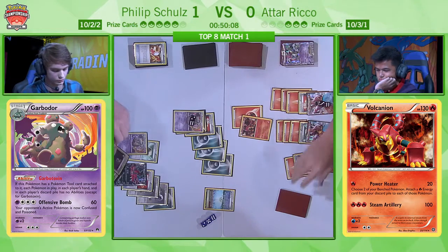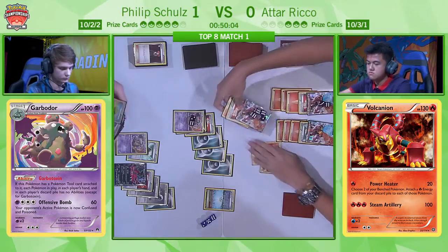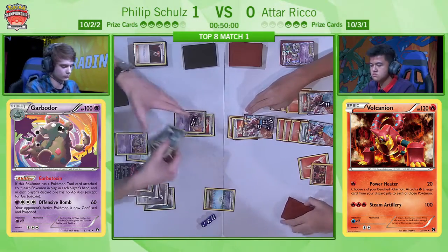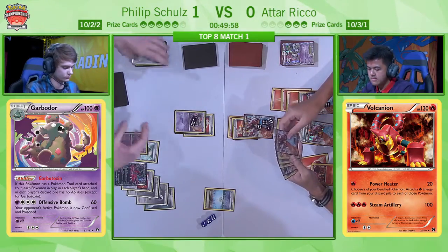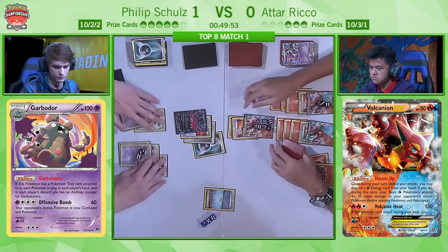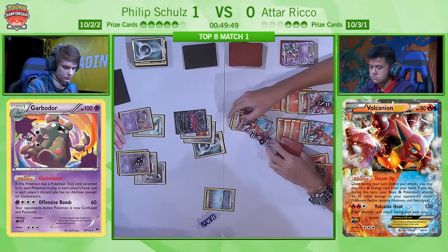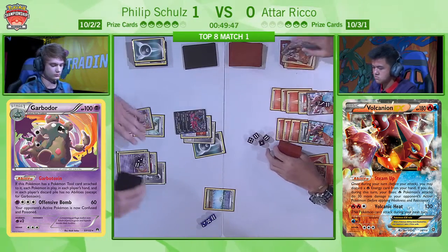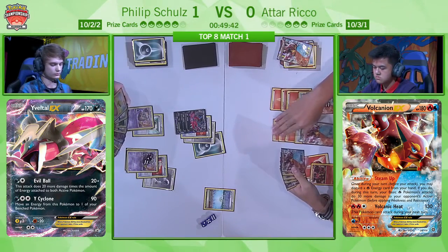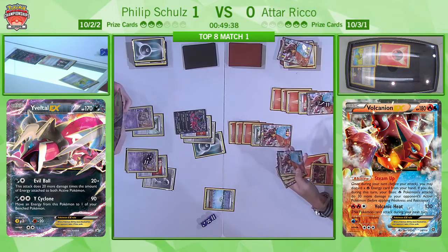Finally Philip is able to find himself the third Dark Energy. It's really down to Philip to see if he has maybe a Lysandre to combine with this — and he does! You can see him eyeing up the bench. He's actually going to go for the Fighting Fury Belted damaged Volcanion. It looks like maybe this is even Philip's time to start stalling. He Y-Cyclones the Double Colourless onto the Garbodor. He has completely neutered his own Evil Ball attack just so that Atar can't use the same Lysandre trick again.